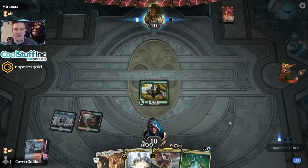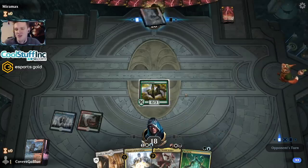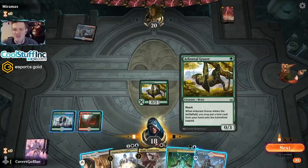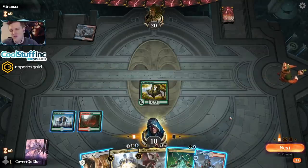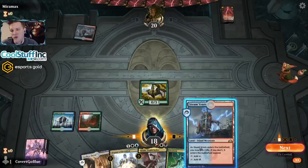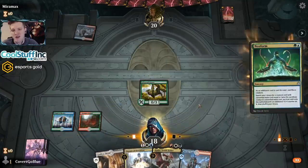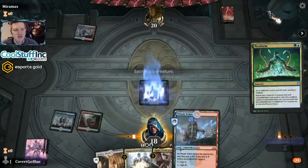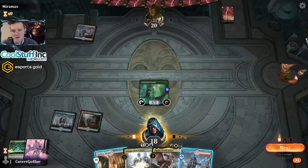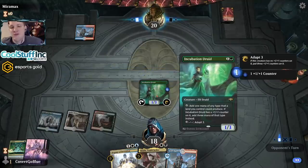We just need land here. Next turn we have Neoform — we can grab the Fibble or the Incubation Druid. With an adapted Incubation Druid we can have six mana next turn. We do need to play the Kalia, so we need red and black. Our black and white are tied into one card, so I guess we do need the Incubation Druid. See if the opponent can deal with this. This produces three mana of one color.